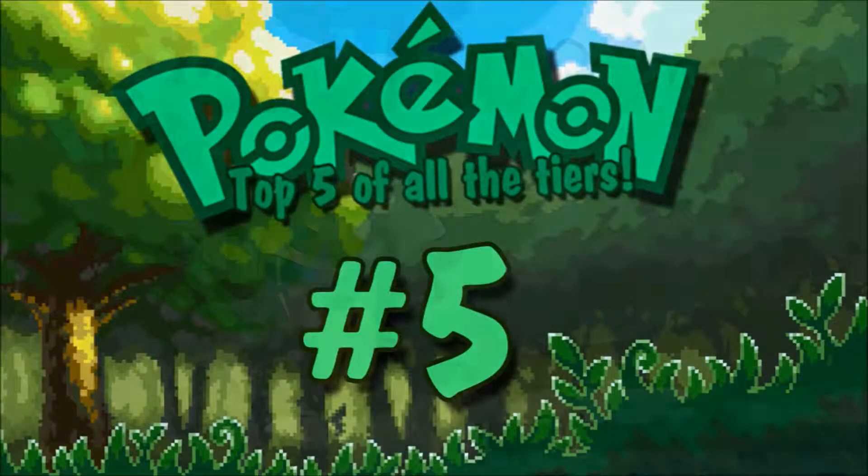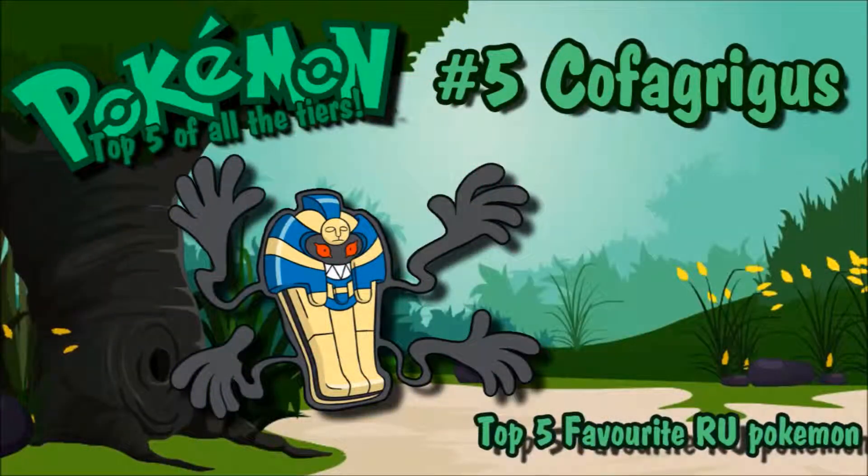Number 5 on my list is Cofagrigus, and it's a Pokemon that I really enjoyed. I was really confused about its typing when I first saw it, because of the sarcophagus tomb design — I thought it might have been a ground type. But it's just a pure ghost type, and I really like its design. Those hands that stick out of the tomb, and just the tomb itself, it's really cool.